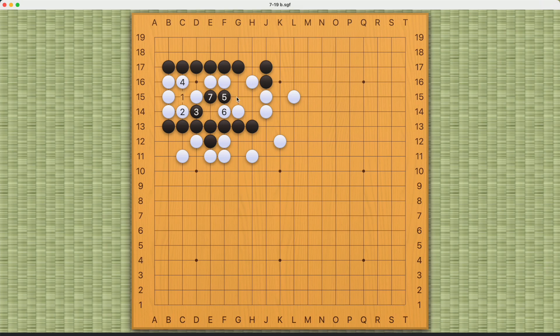If White plays the atari, Black can atari as well and cut White off like this. Now White cannot connect. The trickiest move is probably this one — if Black cuts now, this will be a ko, so this is not optimal for Black. If Black pushes through here, this will be wrong — White can atari and connect. So Black needs to be a little careful and find the correct move.